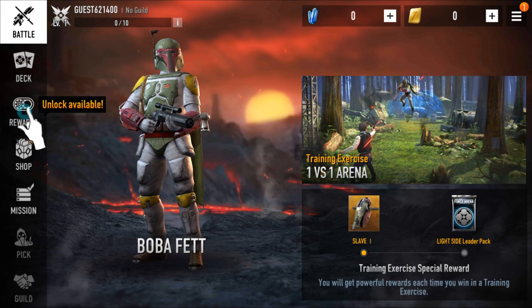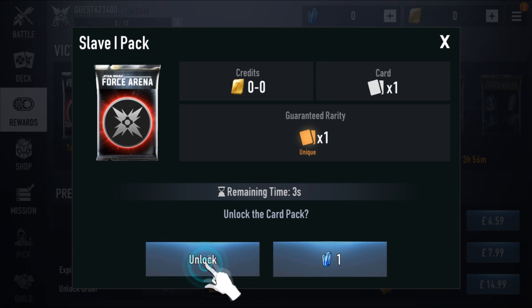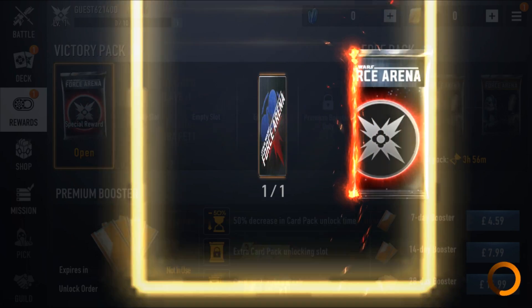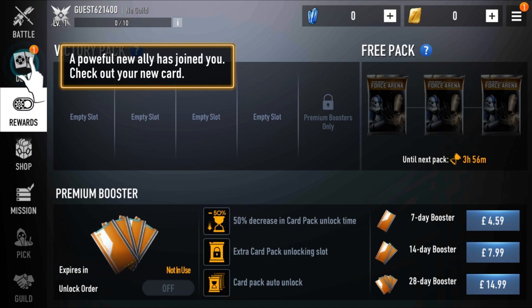Let's get our Slave One pack — impressive, most impressive. In the next video we'll talk about the game UI. I'll tap to unlock — most card packs take three hours, but we'll open it now. There's Slave One — new card discovered! We'll add that to our deck and talk more about cards and decks in the next Star Wars Force Arena let's play video. Thanks for watching and may the Force be with you.